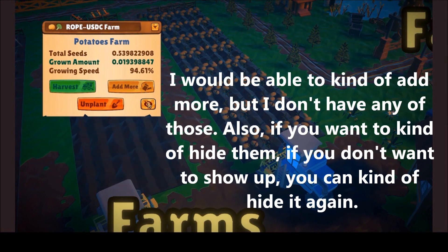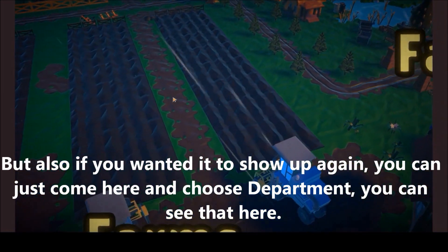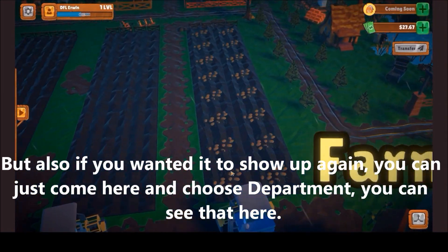Also, if you want to hide a farm so it doesn't show up on screen, you can hide it. But if you want it to show up again, you can just come here, choose the farm, and you'll see that it appears again.